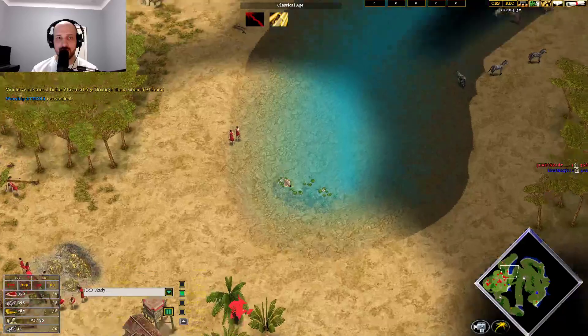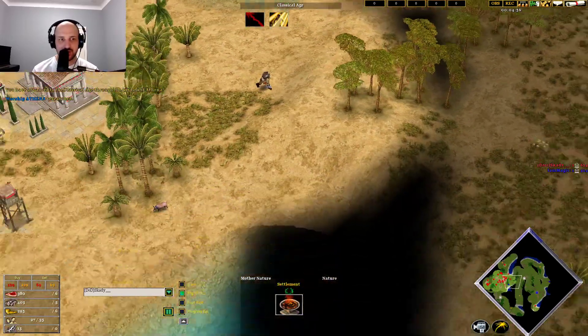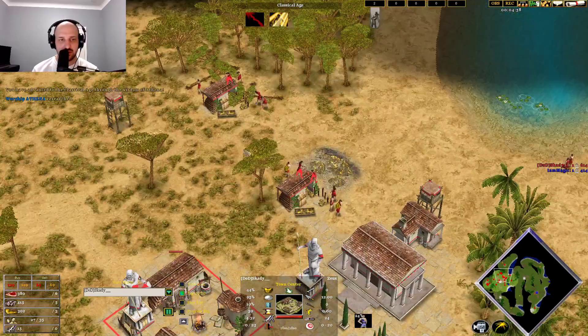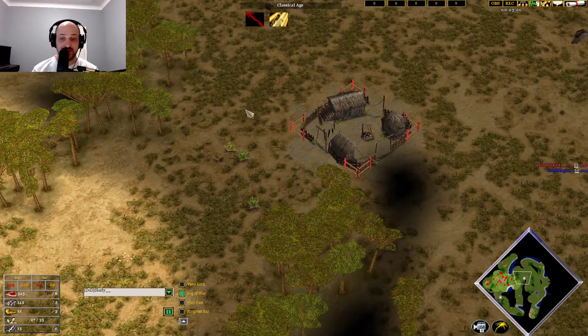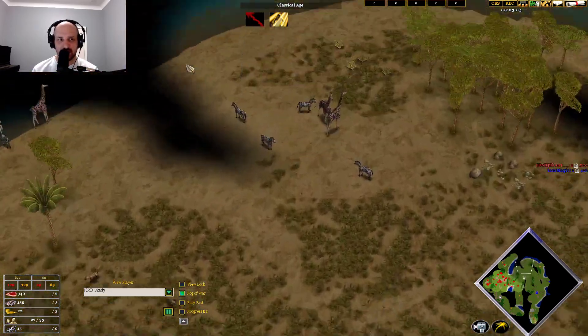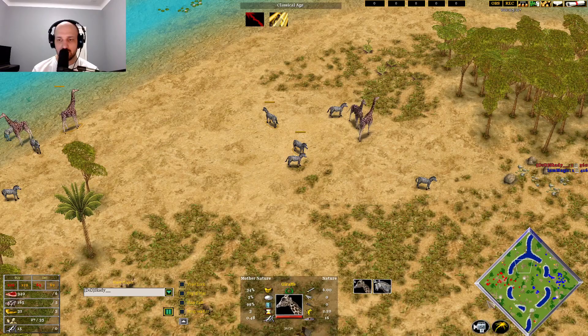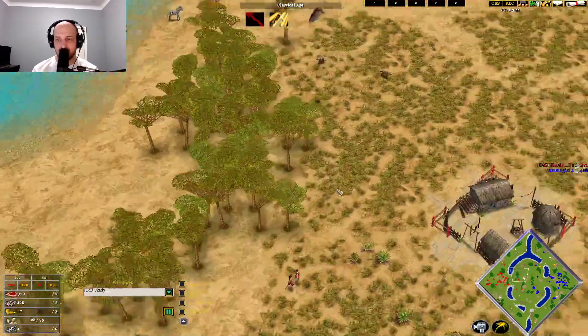No military building — these villagers are moving forward, so maybe forward military buildings coming down. No Odysseus — a little bit confused — he could just be grabbing this town center. I don't hate it but I don't love it just because of how far away this food is. Both of his town centers are rubbish, so it doesn't matter which one you get.